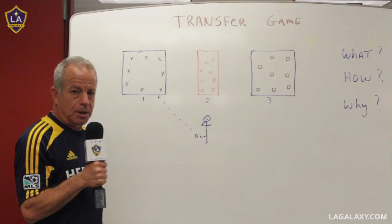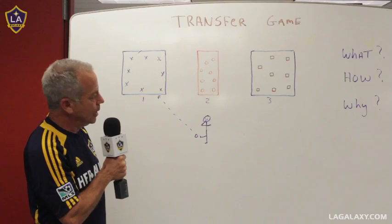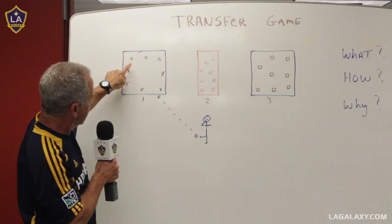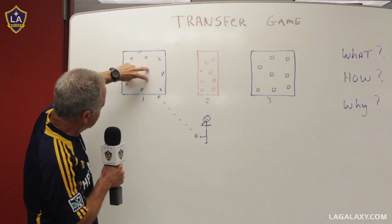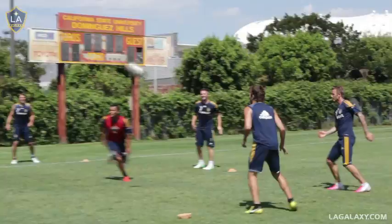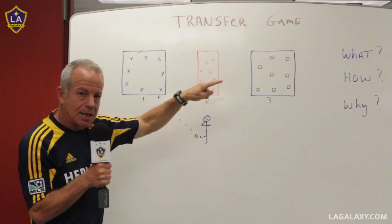I'm going to explain how the transfer game is played. As you can see, we have three grids — one, two, and three — and there are eight players in each of the grids. It begins by me playing a ball into grid one. Once that ball gets in, two players release from grid two and chase and get into the grid and try to steal the ball. The X's get the ball moving around one touch until they can make ten consecutive passes. Once ten consecutive passes is made, a player on the X can serve a ball in the air and transfer the ball into grid three. If they do that successfully, they get one point, and then the action repeats itself.